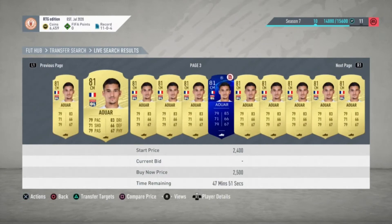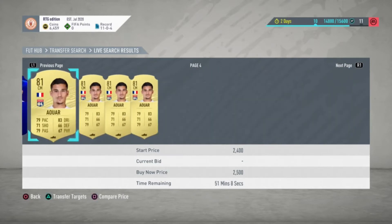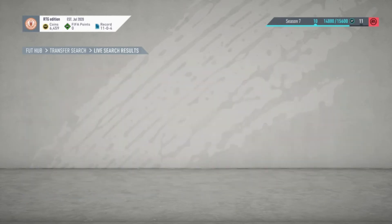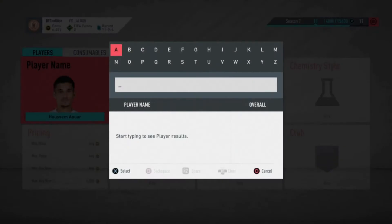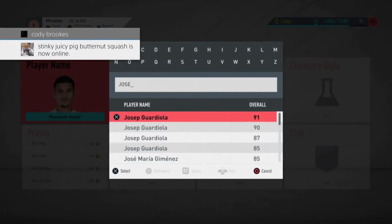Our next is Awar, who is obviously going out of packs. He's got a Team of the Season card this season as well. He's about 2.5k — decent rating, decent league, decent nation, used in a lot of SBCs when you need an 81 or 82-rated card, and he's quite cheap.